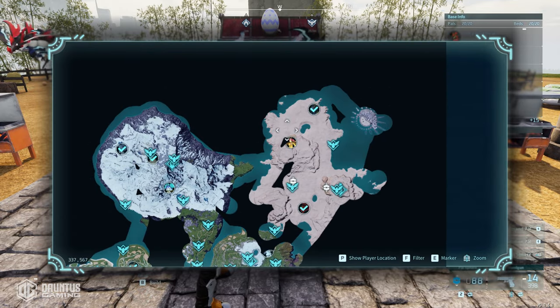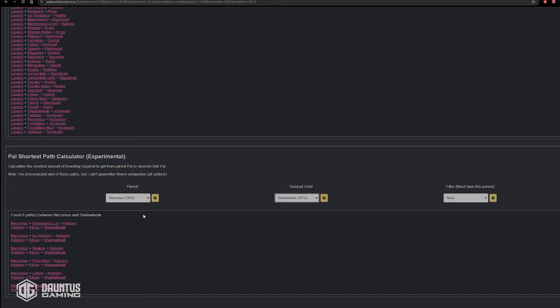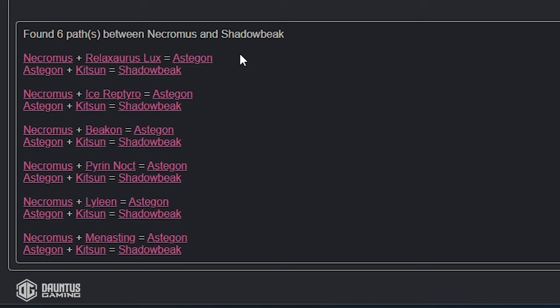Necromus can be captured in the very northeastern part of the map where Palladius is marked. They actually spawn as a pair, so they're a bit of a headache to deal with, but it's a fun fight. According to Kempton's breeding calculator — link in the description — go to the bottom Pal Shortest Path Calculator, select Necromus as the parent and Shadow Beak as the desired child. It'll show you all the paths necessary to pass down Legend and Lord of the Underworld from Necromus down to Shadow Beak. In my application, I'm breeding Necromus with a Beacon to create Astagon, because Beacon actually spawns right next to Necromus — it just makes it easy.